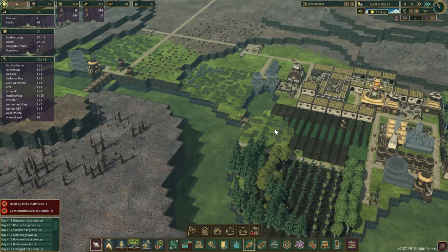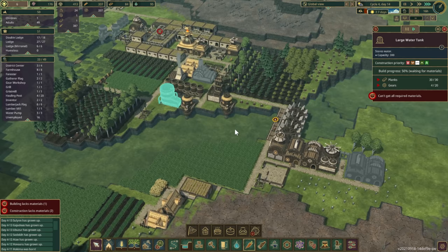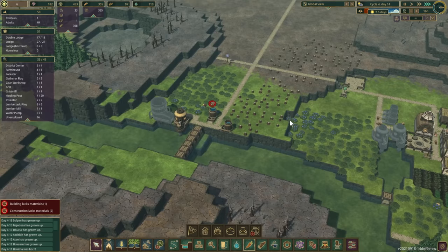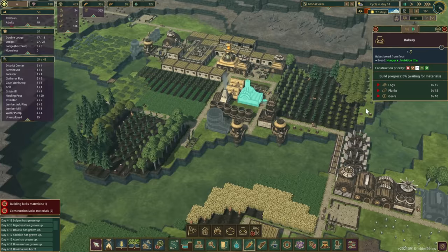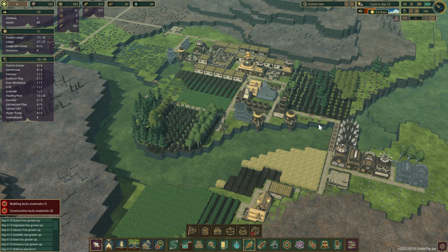Another drought is coming in and none of our water is stored — this could be bad. Let's prioritize the water pumps above all else. We need to pump as much as we can. We're at 69 water for 51 beavers — one day's requirement is going to eat through that. We need at least 10 times that amount. I don't even think we're going to survive a day.